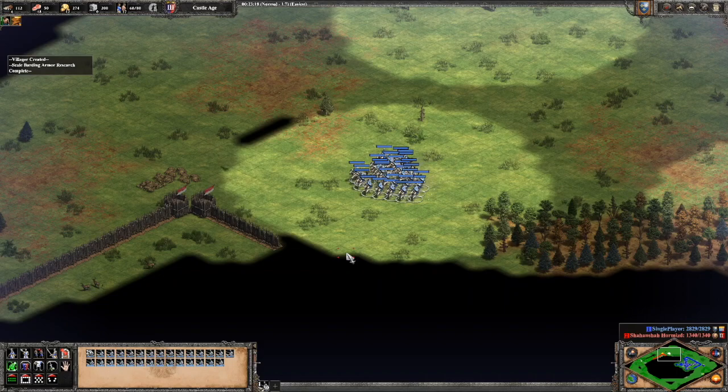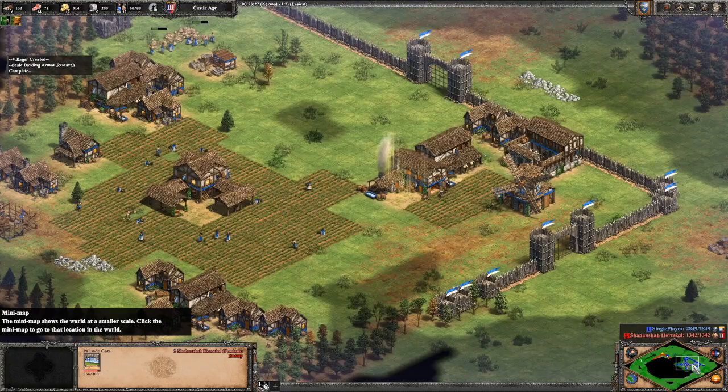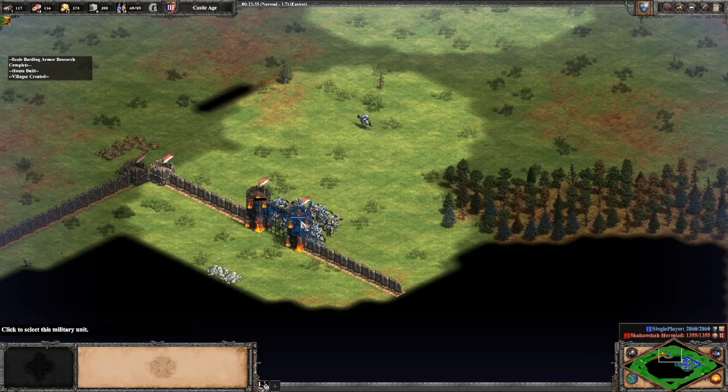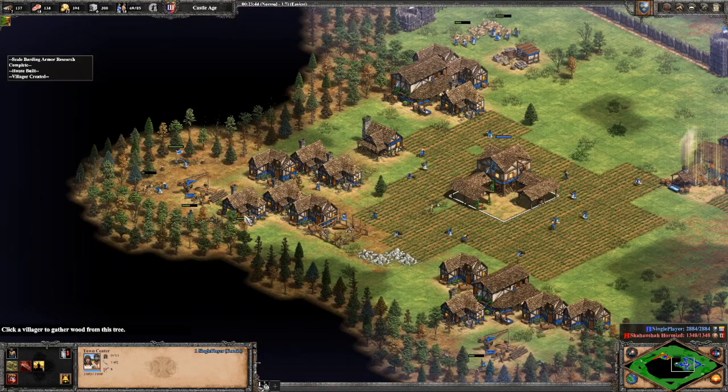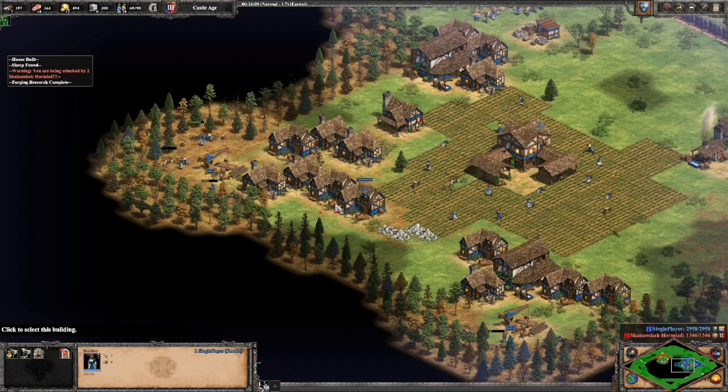We have 29 knights and there's our 30th popping out right now. We're going to get the armor. Your opponent should have three TCs down if they're going for a boom on this map, and a small army trying to deal with this. We're going to charge in and take care of business. We've got 30 knights — the build is pretty much over. We've had a really successful 30 knights at 22:30, and our 20 knights at around 20 minutes.